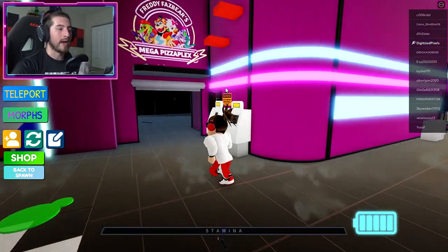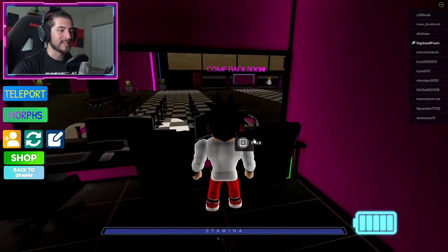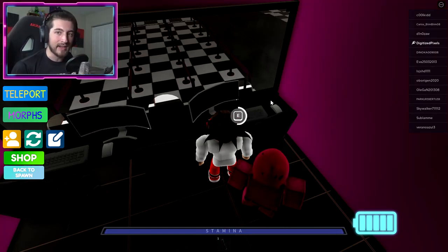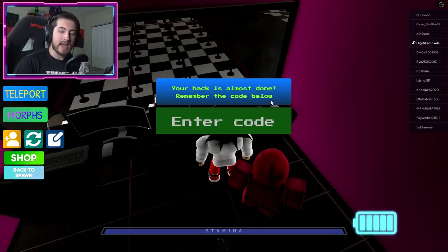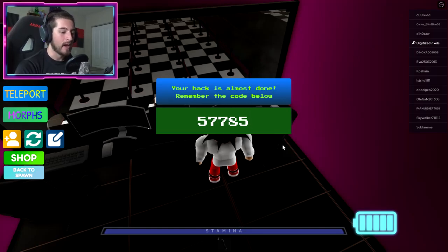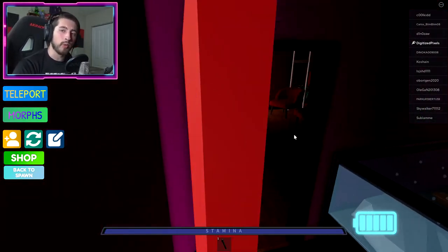Head over to your right going into this office area, and at this computer it says 'hack.' All you have to do is hold down E, and once it's done you'll get numbers. You have to remember those numbers because they'll disappear after a certain amount of time. Now go ahead and put that code in — so five, seven, seven, eight, five — and hit enter. Then you'll get Hacker Freddy.